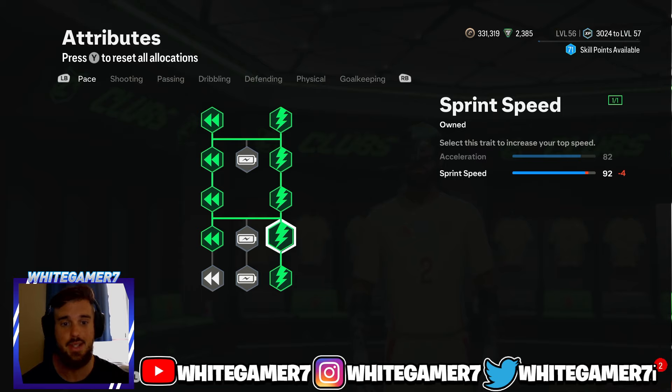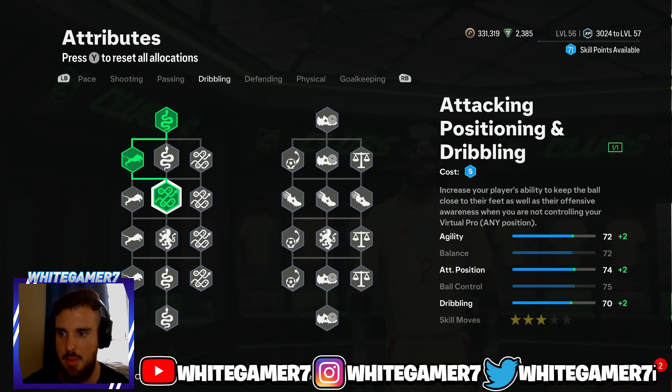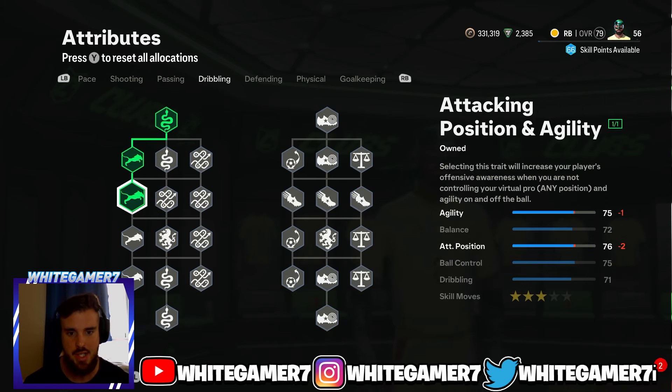Once you get to level 25 you'll have 82 acceleration and 94 sprint speed. You want to be a fast fullback because you're gonna be coming up against fast wingers even at the start of the year. Most wingers focus on pace, so you need to keep up with them. This pace setup will do the job for now, and as you keep leveling up you can continue focusing on more pace.